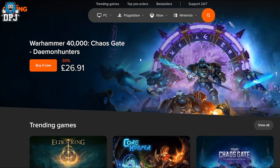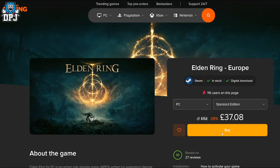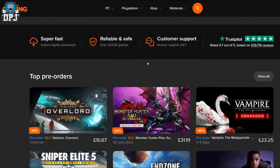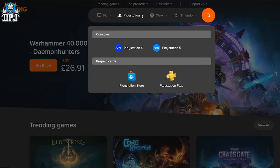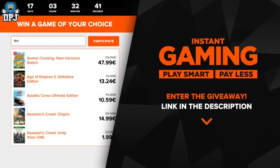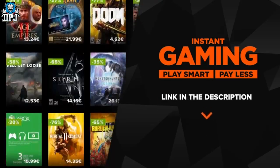Today's video is sponsored by Instant Gaming. If you don't have Elden Ring or are looking for other gaming titles at a discounted price, check out InstantGaming.com. They offer all the best gaming titles on every platform at a reduced cost — just search for your desired game, select the platform, and hit buy. You'll get a digital code for your platform. Check out Instant Gaming via my link to be entered automatically into winning the game of your choice. The link is pinned at the top of the comment section and at the top of the video description.